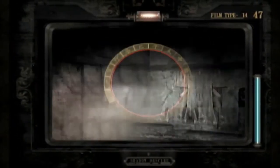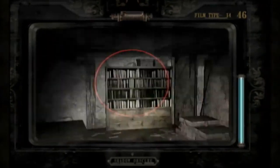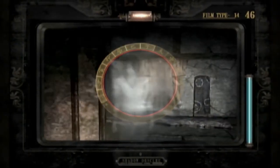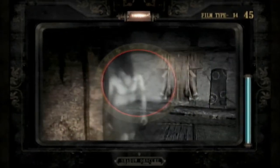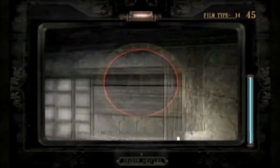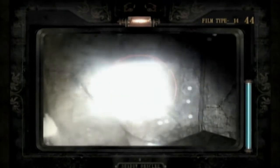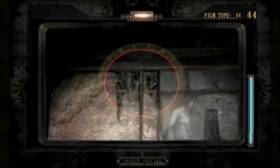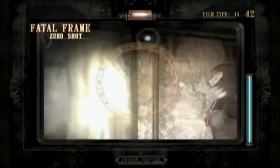So yes, first ghost encounter — well, that was a mess. Unlike the first game, the camera doesn't charge as much; its charge is more based on how close you are to the ghost. So you really have to let the ghost get close to you. That was a bit of a Fatal Frame zero shot.